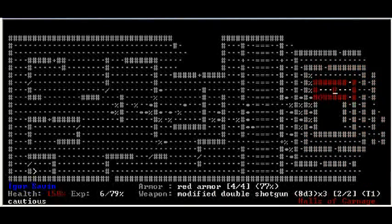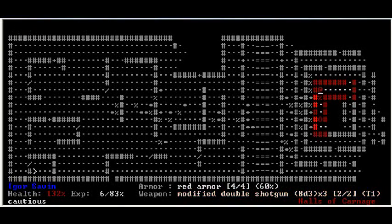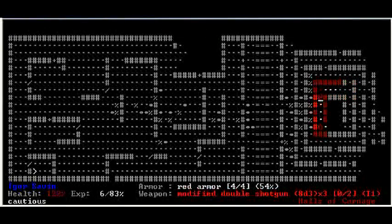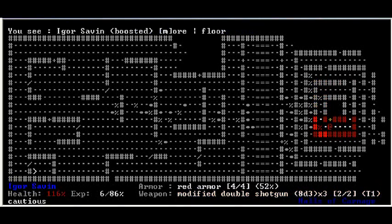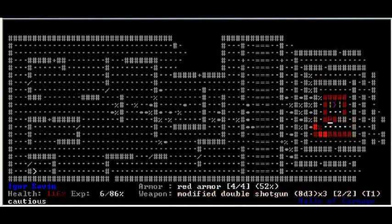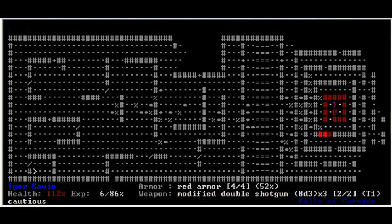They're caco demons? Is that it? No — these are caco demons. Those are pinkies, or just regular demons. I got them all. There's some rockets. And some rockets. And some rockets — and a purple weapon.